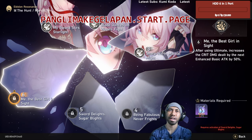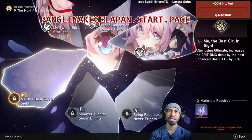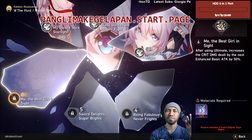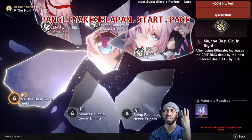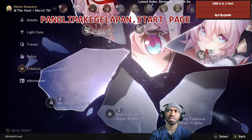Also, before you get E6 — with E6 her ultimate gets some buffs and has interactions with basic attacks. Before you have E6, and I'm not sure when they'll give us more copies, until that time you can use this lightcon setup.